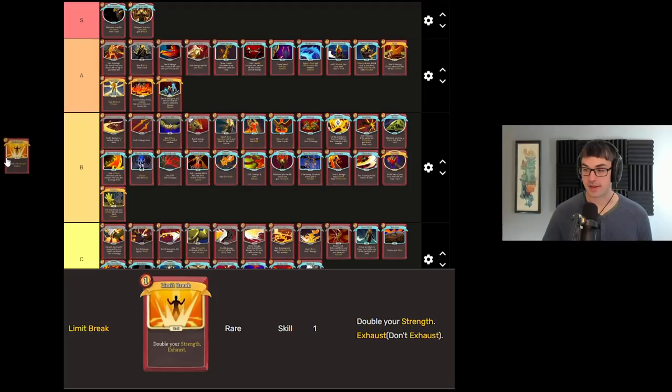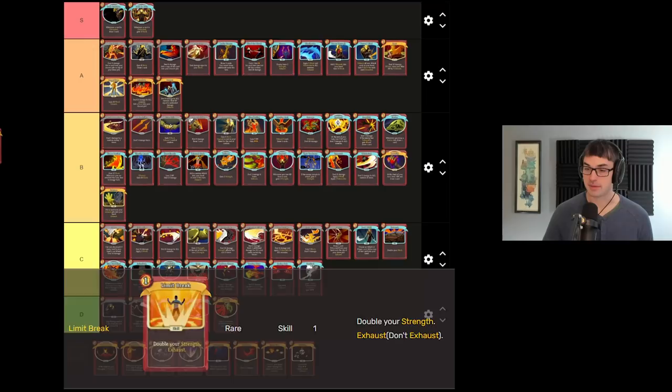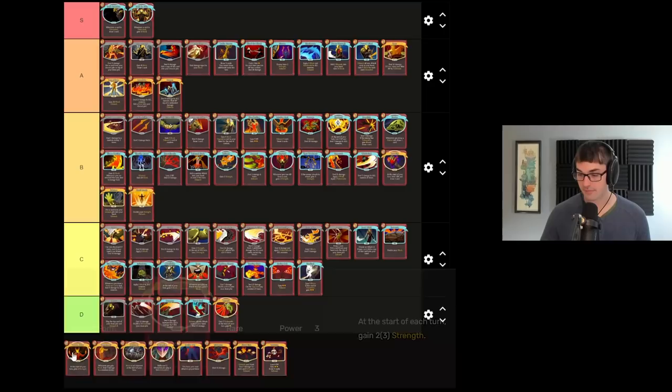Limit Break doubles your strength. You have to have the strength in the first place for Limit Break to be good. Of the strength cards, Limit Break is definitely the one that can get the craziest. Upgraded Limit Break does not exhaust, which means you can play it over and over again. Combo with Headbutt or with just a lot of card draw and you're going to have a good time.